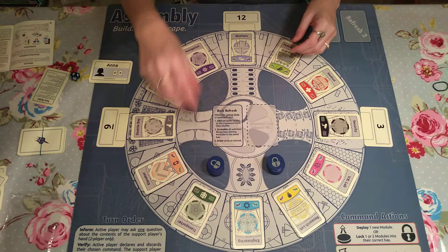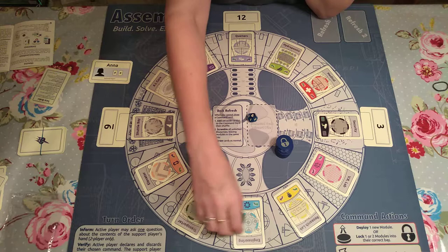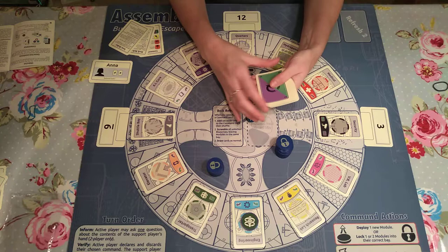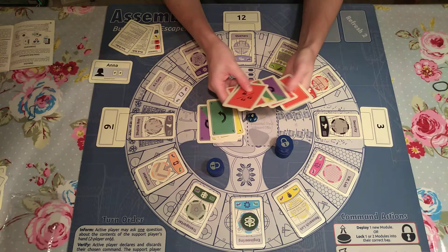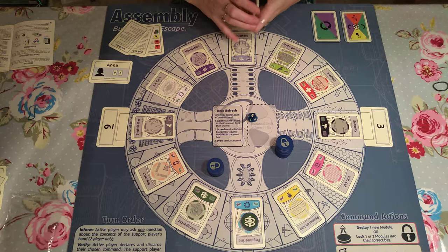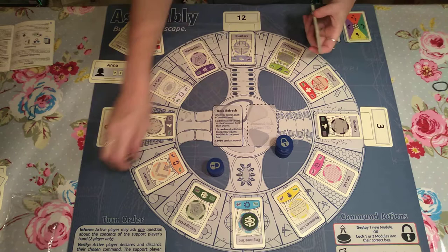We put the modules in two piles in the middle and start by rolling the die, placing one of those modules on a card. You can see the transporter one is on the engineering blueprint. We get those into the correct place using command cards — you've got rotate anti-clockwise or clockwise, draw up, lock one or two bays, swap, and rotate. You've got three rounds to complete the building and escape. At the end of round one you shuffle one card in, and at the end of round two you shuffle the wild card in.